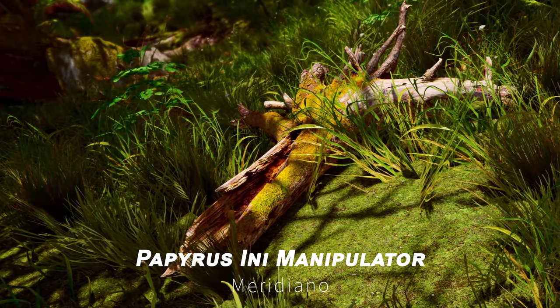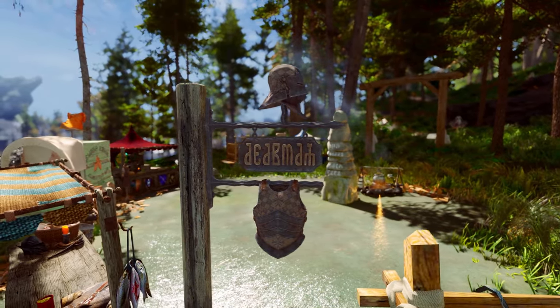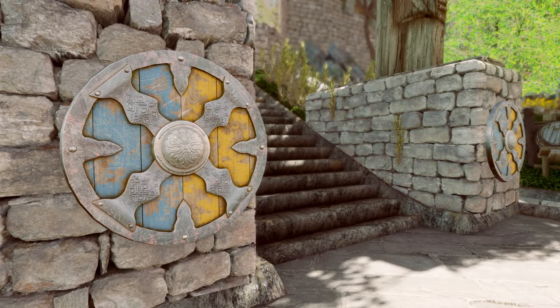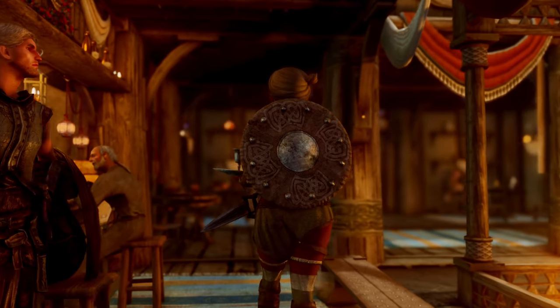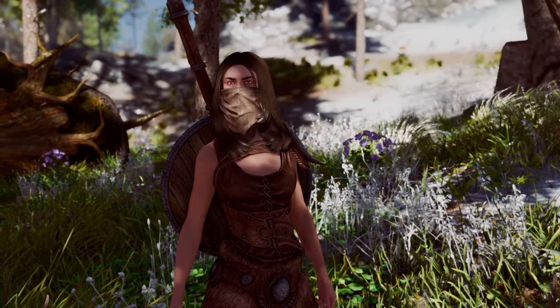Moving on, we have the Papyrus INI Manipulator. This tool allows you to tweak the Papyrus settings in your Skyrim.ini file for better performance. By adjusting parameters like script processing time and memory allocation, you can optimize how the game handles scripts, leading to smoother gameplay. Be sure to follow recommended settings or experiment to find what works best for your setup.